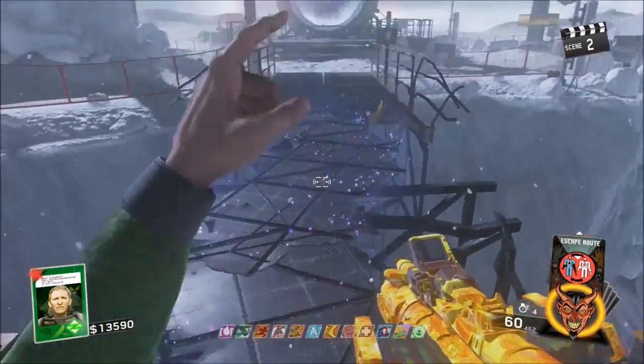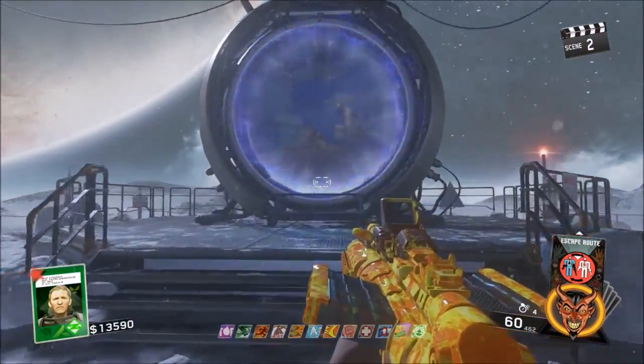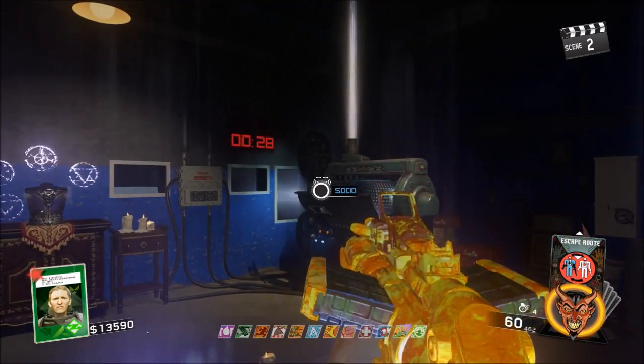Once you guys are in the game, you want to go ahead and make your way all the way over to Pack-a-Punch. Once you guys are at Pack-a-Punch, what you want to do is make sure that your Escape Route card is ready, go ahead and enter into the Projection Room, then go ahead and activate the Escape Route card.